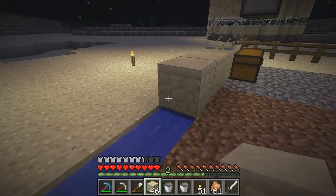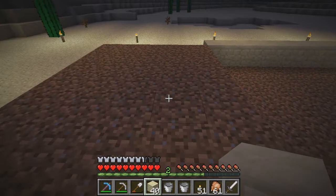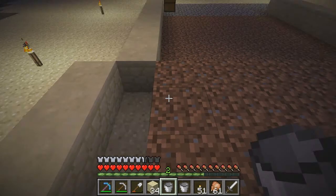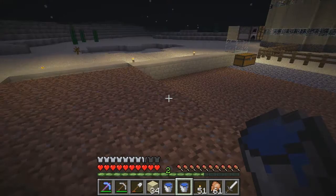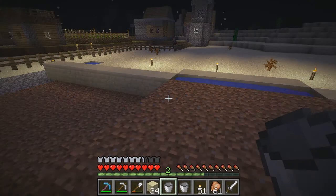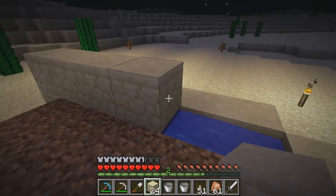We'll continue this along. Now we have to actually make this section here and make sure that channel is there. You could actually dig this in one level which means you wouldn't have to create that. But this will do — go get some water. This is why we always make an infinite supply at hand because it's just very handy. So that's our basic harvest area.